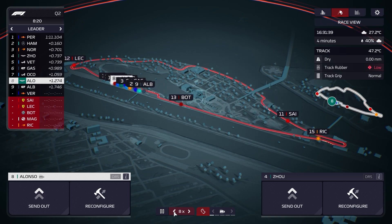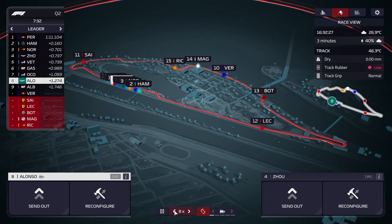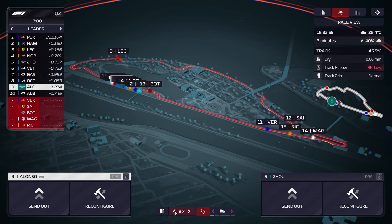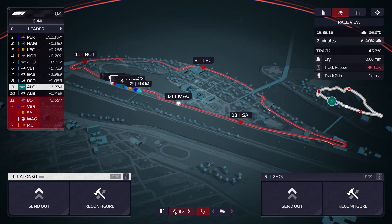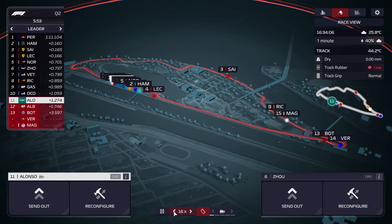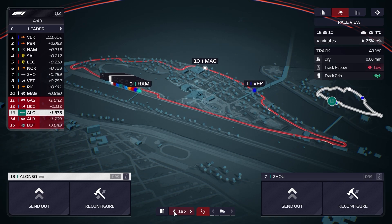Zhou moves onto fresh softs. Alonso does have two sets of softs left so I'm not too concerned. The degradation on the softs is pretty heavy, but I was thinking we could get Alonso out again on the same timing as last time — two minutes fifty — to try and get out in front of the pack. Alonso is down in 13th, Zhou in seventh which is mightily impressive.